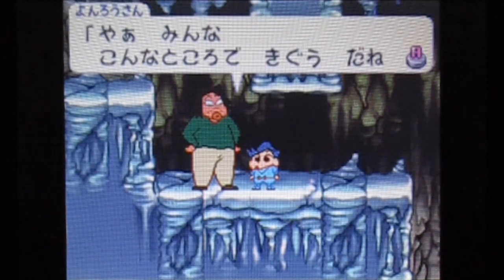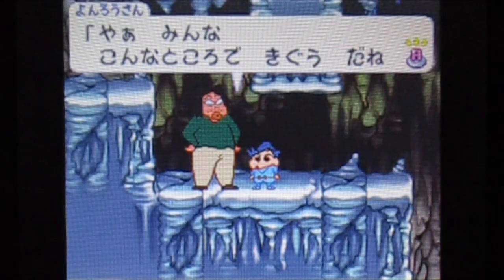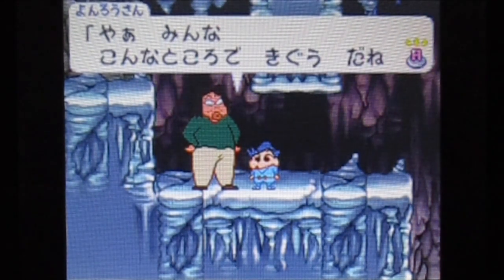This guy right here is named Yonro — in the Japanese text he's called Yonro-san. He's a character from Crayon Shin-chan. He was one of the characters who had to live in the apartment because the Nohara family apparently blew up their own house.